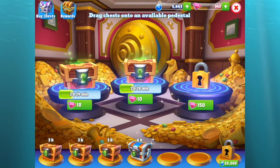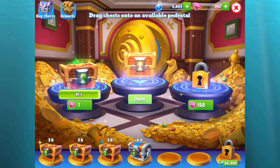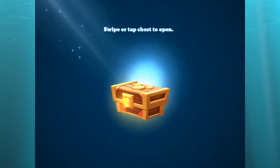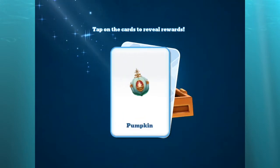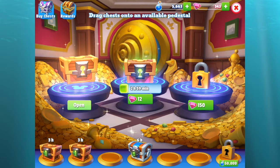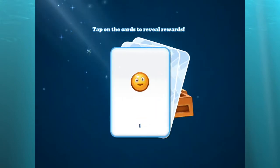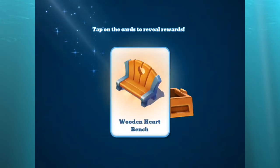My chests are loaded. In my bronze chest: one happiness, a pumpkin, and a wooden heart bench. I got one more bronze chest to open: one happiness, a pumpkin, and a wooden heart bench again.